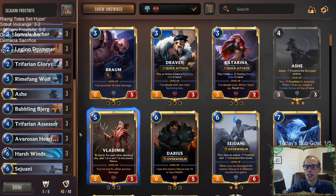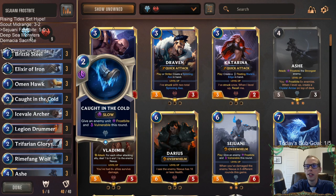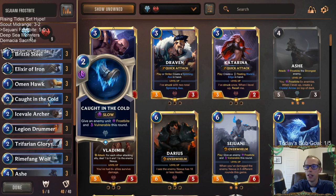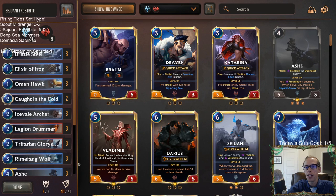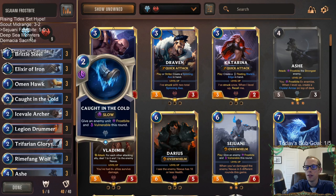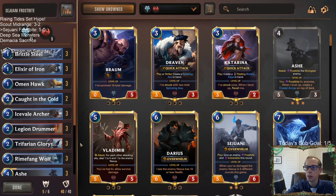Caught in the Cold — not snow, not ice, cold — this card looked really good. It just helps us level up Ash faster, and that was really strong. That vulnerable is quite good also when you have all these Challenger cards, especially having a card like Legion Drummer that can also make vulnerable good.